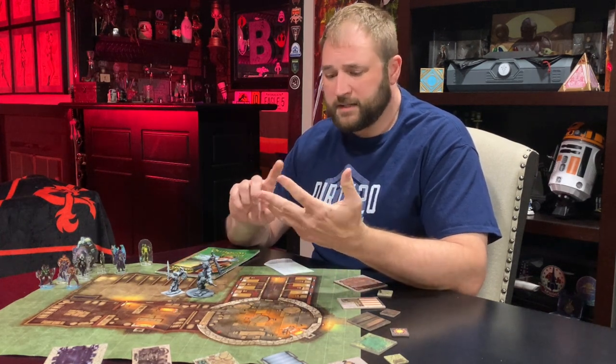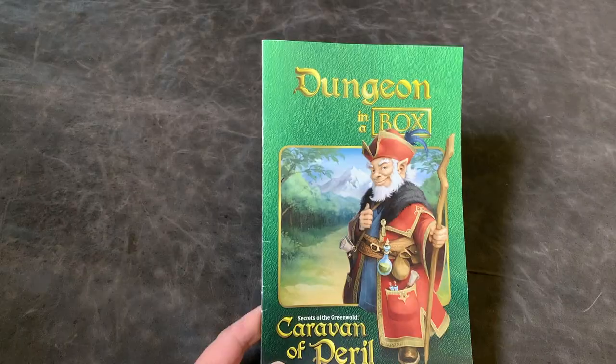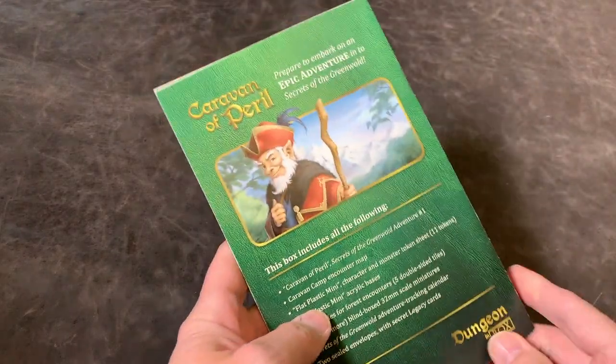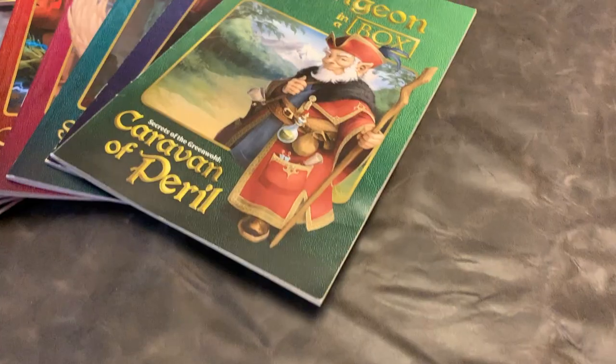Every month you get a new box, and you can continue that campaign or run them as one shots. Maps, tile terrain, skinny minis, and your module. The campaign that I received was Secrets of Greenwald — it was 12 modules, and it took the characters from level one up to level ten.